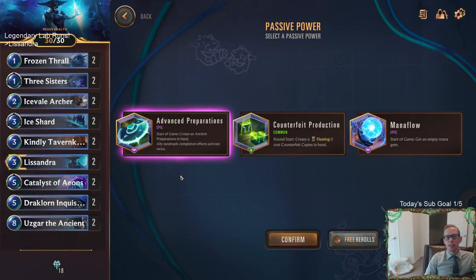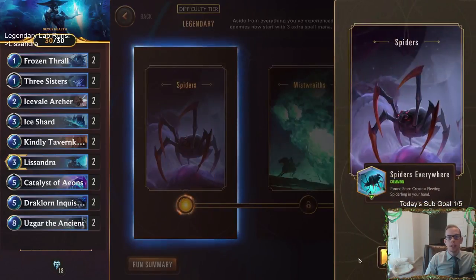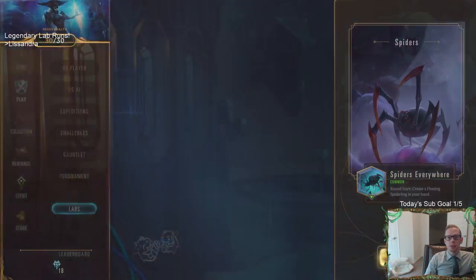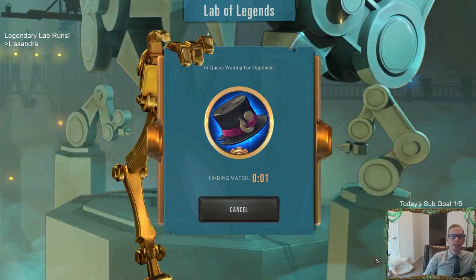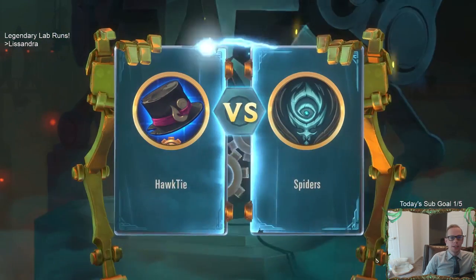The important thing is Lissandra's level-up: you need to summon two 8-plus cost allies to level her up. If you get the two 8/8s from one Frozen Thrall counting down, you immediately level up Lissandra. That's why we're grabbing Advanced Preparations. You can always make this more difficult — you don't have to use free rerolls at all. Let's go ahead and start with Advanced Preparations on legendary difficulty.